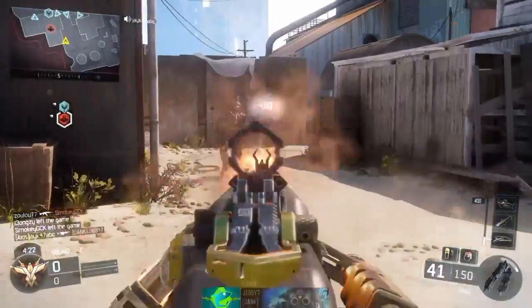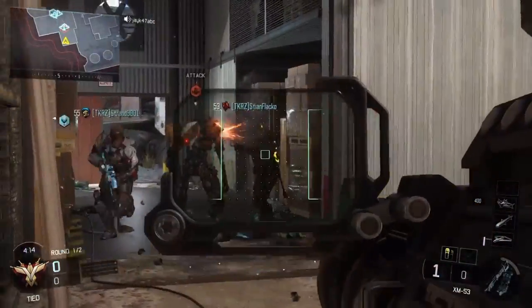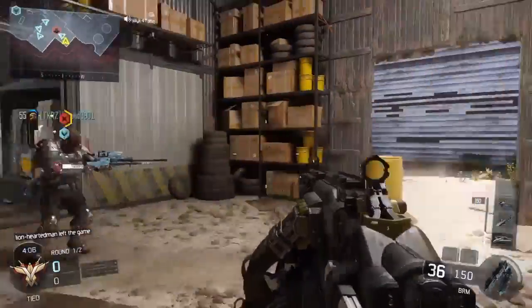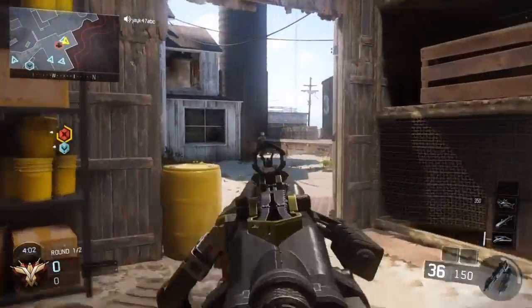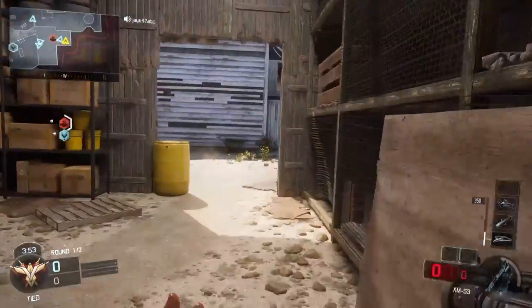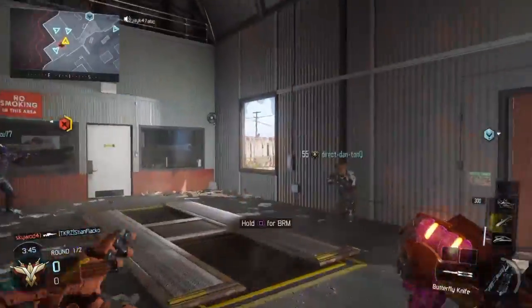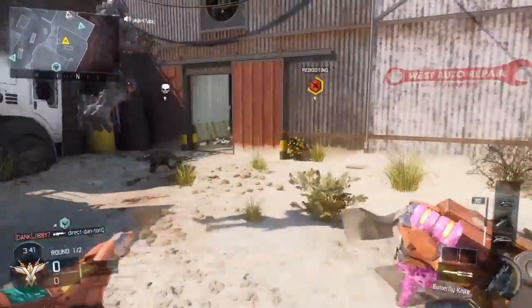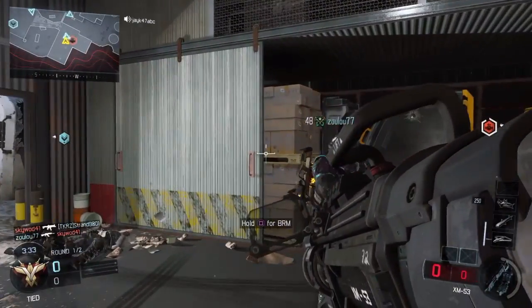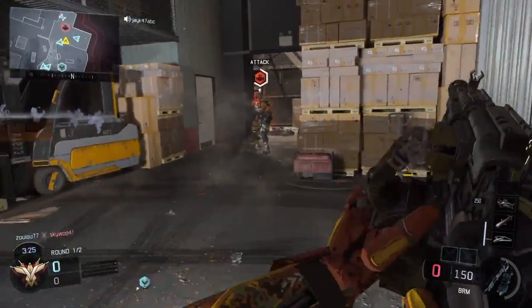I'm gonna try and sneak from behind. Boop, take that! Let's get this rocket in before I die. Somebody took it down — it's fine. I'll throw one of these on there, throw one of these down there, I'll keep it locked down. Boom, and I'll just shoot it. Oh my god, what gun is this guy using? It's a butterfly knife! Yes, this is one I wanted to try.